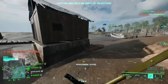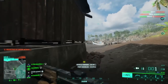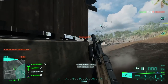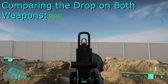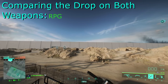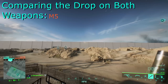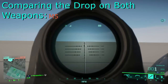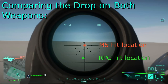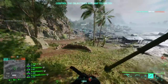One major difference between the rocket launchers — and something which might take a while to get used to — is the increased rocket drop which the RPG has. In comparing the M5 and the RPG, we can see that the M5's rockets do not drop as much mid-flight as the RPG's. This will make RPG shots at longer ranges more difficult. For this reason, I think the RPG is a higher-skill weapon to use than the M5, and the benefit that it brings is worth the increased entry point.